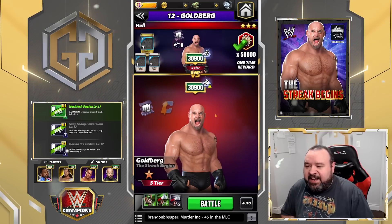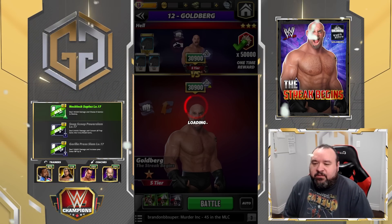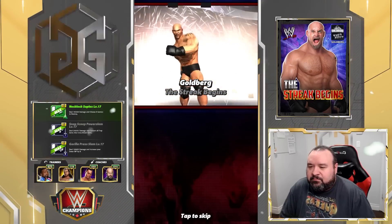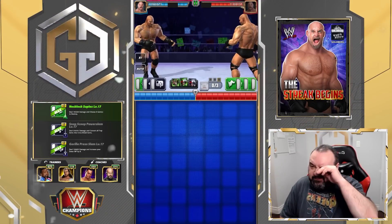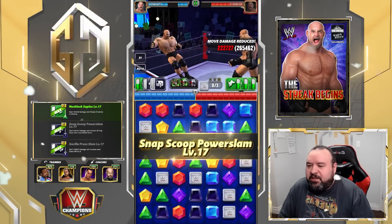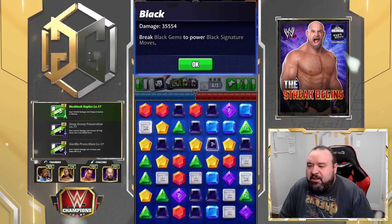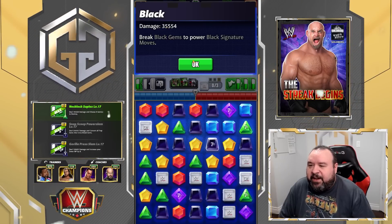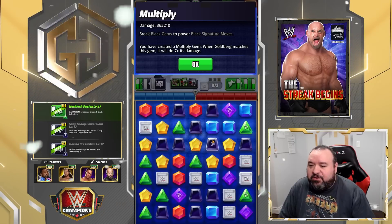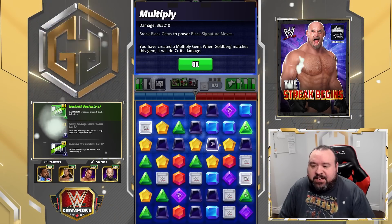I don't think it'll be overpowered, though for a lot of other characters it's completely ridiculous. The first move puts a bunch of multipliers. As you can see, a regular black gem does 35,000 damage, while a multiplier-one does 365 — so it is 10 times, plus the five percent. It still says seven on the board but it's actually 10.